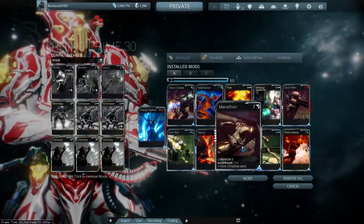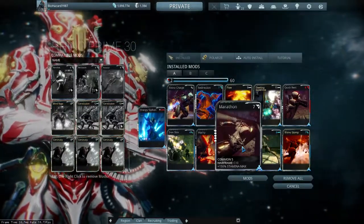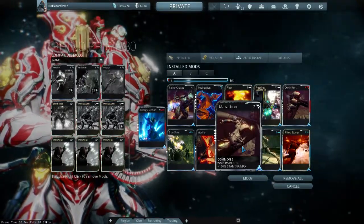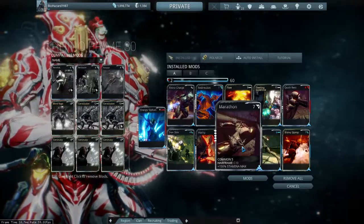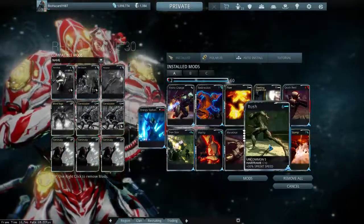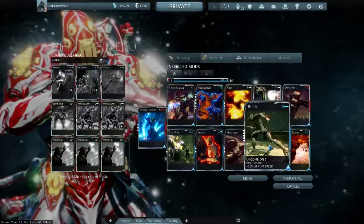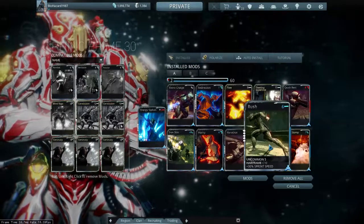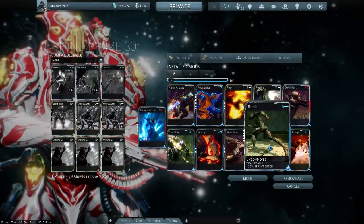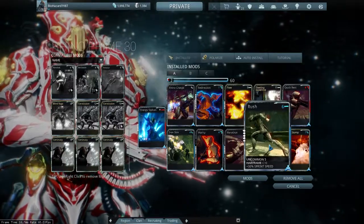Next up is Marathon, which increases my stamina. This allows me to run longer and fight longer as well — with that max stamina, you don't run out of steam or need to vacate the area if it's too hot. Next is Rush, which increases the sprint speed of my Rhino, allowing me to get across the map quicker. I really am all about speed, which is kind of funny since Rhino's typically slow — except for Rhino Prime, which is obviously much faster than its vanilla counterpart.